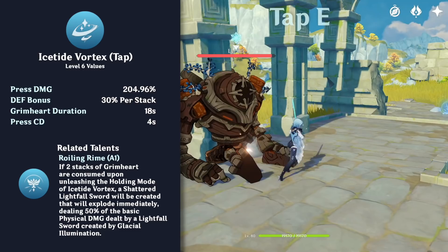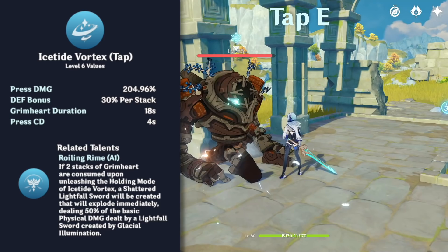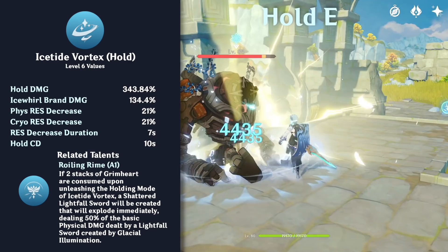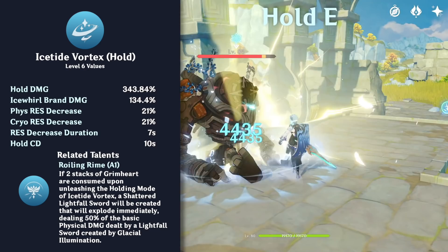Eola's elemental skill is Ice Tide Vortex. This has two variants: Tap and Hold. The Tap variant deals damage in a small area around her and grants her a stack of Grimheart if an enemy is hit, which provides Eola with defense and interruption resistance. The Hold variant deals damage in a larger area around her and consumes her Grimheart stacks. Each Grimheart stack consumed creates an Icewhirl Brand, which shreds the enemy's resistance to physical and cryo damage. The duration of the shred stacks, but the effect does not. If two Grimheart stacks are consumed, she summons a Lightfall Sword Remnant that has the base physical damage of her elemental burst.